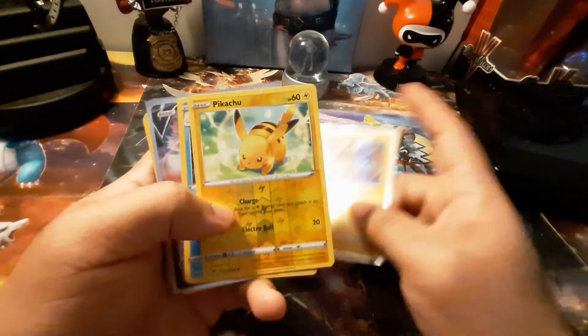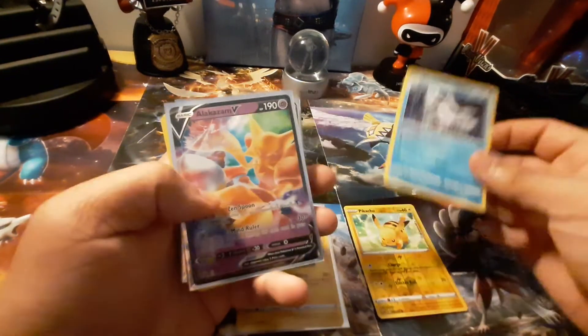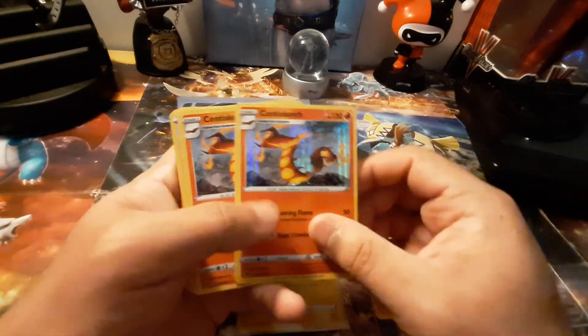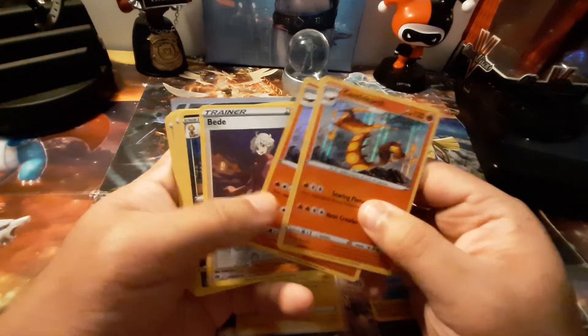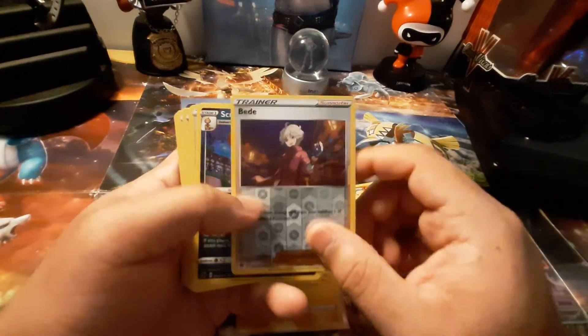Holo, holo, reverse Pikachu, holo Gardevoir, promo card — I believe it's the holo and the scores because I'm pretty sure there was one at the beginning.